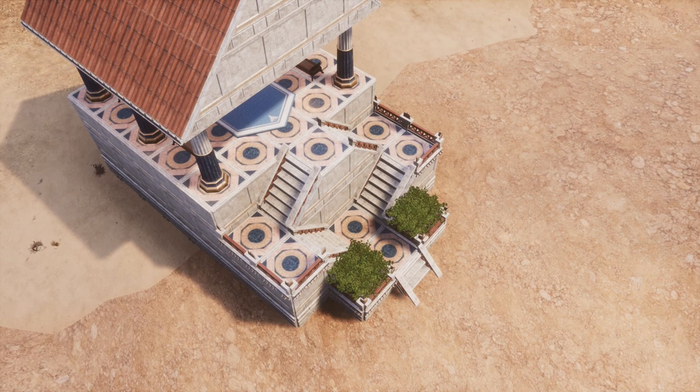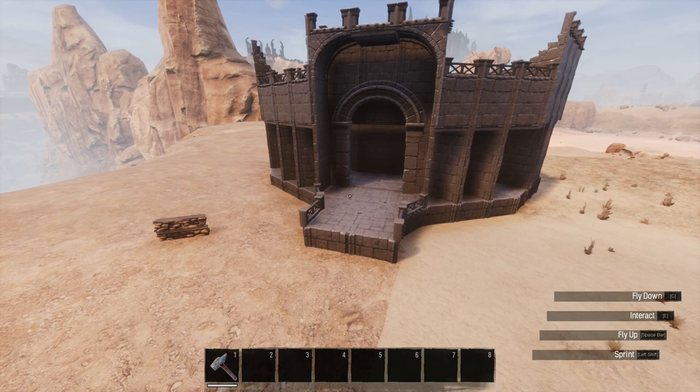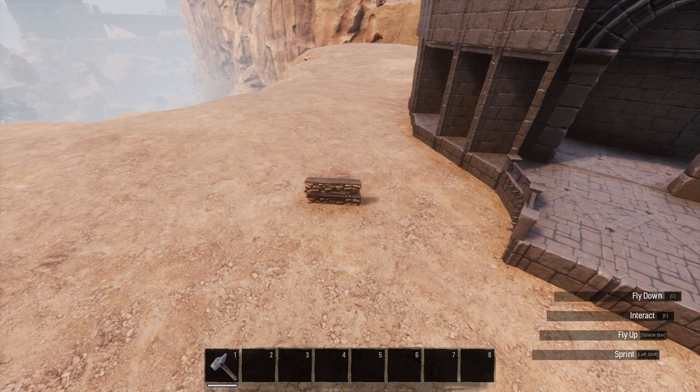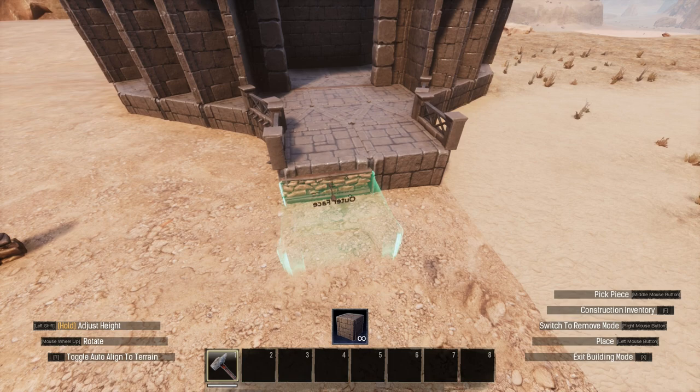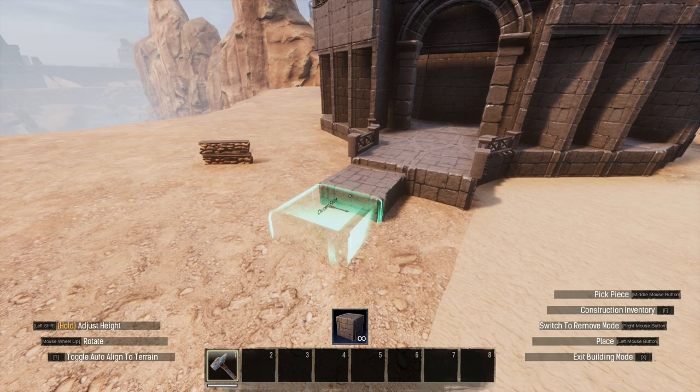Next, long-stepped stairs. I've built this arena, and whilst it's looking pretty good so far it needs an appropriate entrance. It's fairly low to the ground so a regular staircase won't do. Instead, make a small extension outside the door and then we can begin on some long-stepped stairs. Grab a fence foundation and snap it onto the lowered clip point on the edge of the outward-facing foundation.